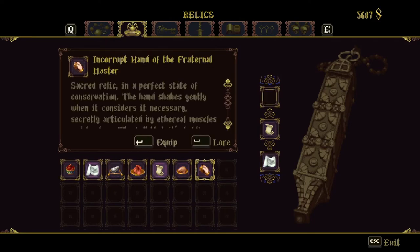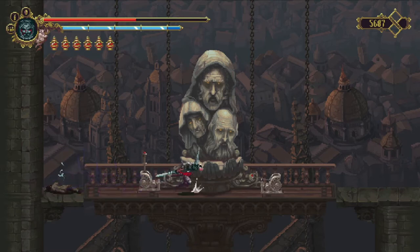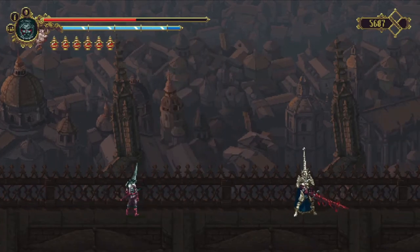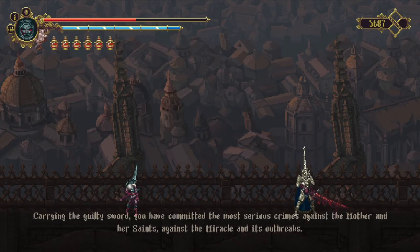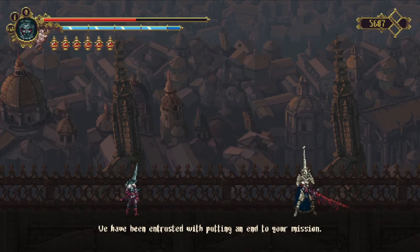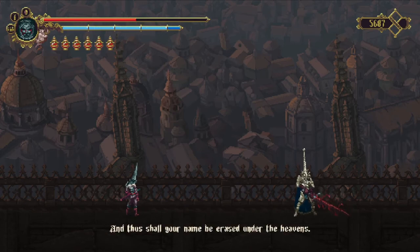We don't need this or this, so let's put — 'In my dreams I hear him speak to me, even though his words have made no sound. In dreams I can see him watch me, even though his eyes are made of silver.' 'Penitent One, in sleeplessness, carrying the guilty sword — you have committed the most serious crimes against the mother and her saints, against the miracle and its outbreaks. We have been entrusted with putting an end to your mission. I, Chrysanta, in penance, excommunicate you, expel you, execrate you with the blessing of our miracle of the greatest pain — and thus shall your name be erased under the heavens.'